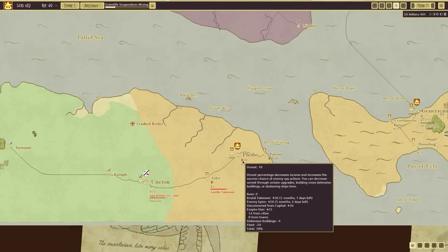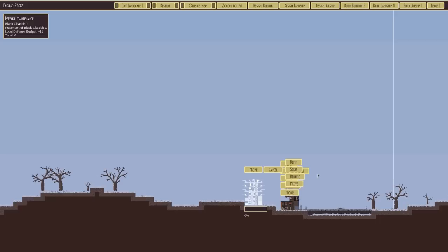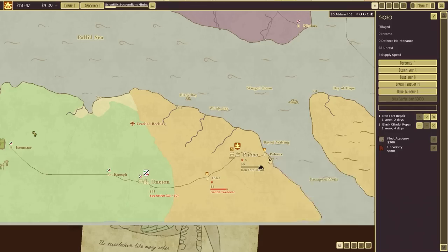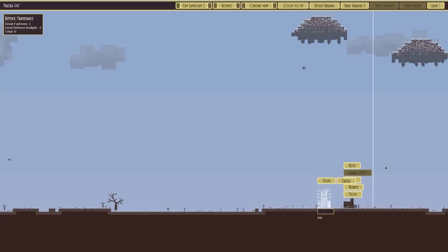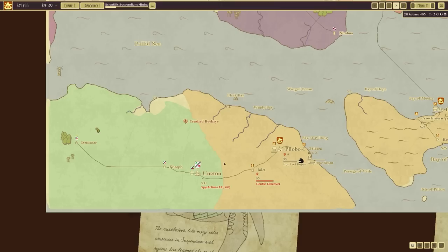Unrest 78. How about defences? Prepare that. There's two bits technically - repair that and scrap whatever that is. Let's get them repaired. That will hopefully increase defences. We'll repair that and the other one - that'll decrease the unrest. Unrest is only 41 there. And this is 67, but because it's a gentle takeover it's just a little bit better for us.